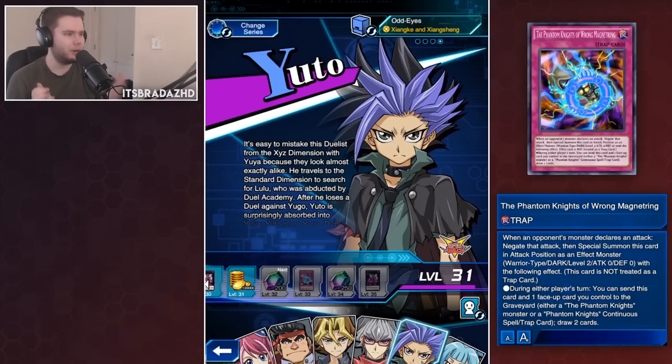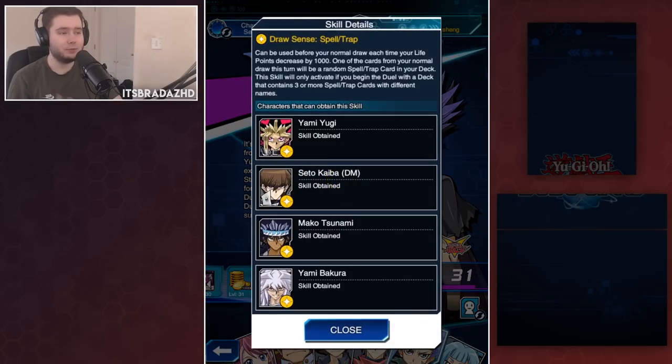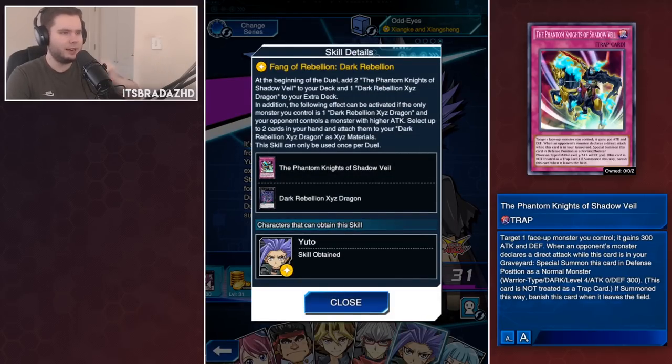Now let's look at Yuto's skills. He has Draw Sense Dark, Low Level, and Spell and Trap, so some very good skills. He has Fang of Rebellion Dark Rebellion, which adds Dark Rebellion to the extra deck and two Shadow Veils to your deck - this isn't the skill we like because it summons a level four monster, not a level two. You're intended to go into Dark Rebellion, Malevolent Sin, or Abyss Dweller with this. The Fluffal skill for Sauras is really good because it gives extra deck cards without blowing your main deck, but this one is not the best.